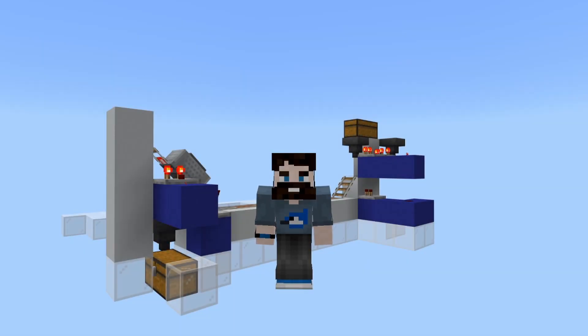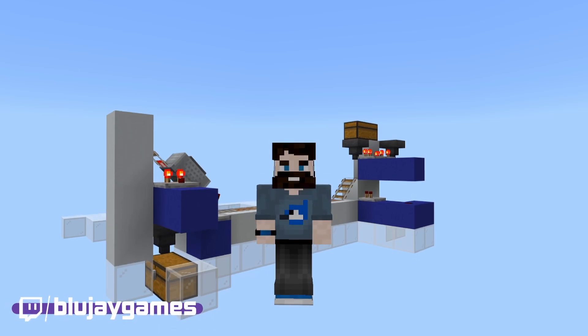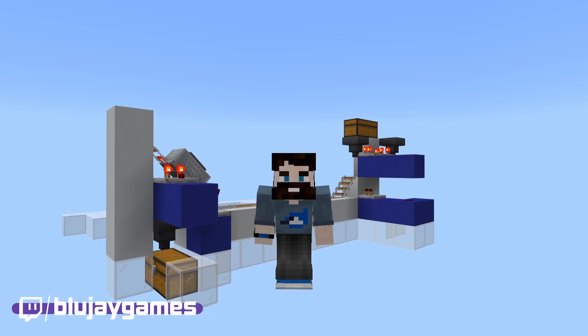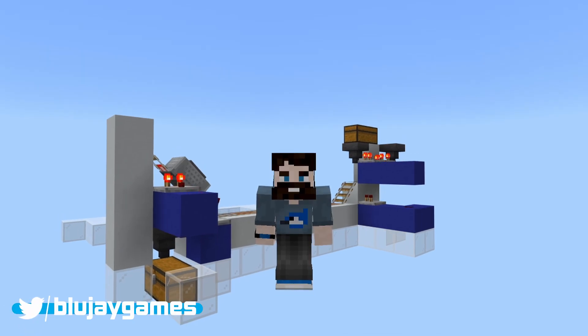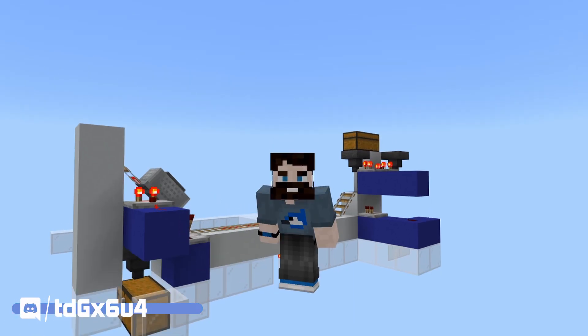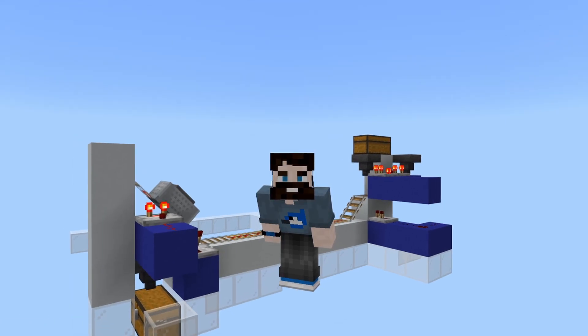Lately in Minecraft, I've been having a ton of fun messing around with minecart mechanics. First, we built an automatic mob mover that I would encourage you to go check out as soon as you are finished watching this video. Today, we are going to build a fully automatic minecart loader and unloader, so you don't have to worry about a thing — just drop your items in the chest and away you go. This design is perfect for things like storage systems and furnace arrays. Let's take a look at how to build it together.